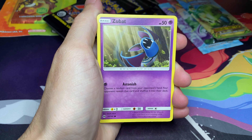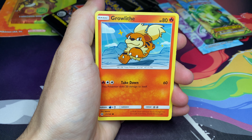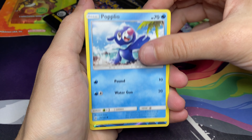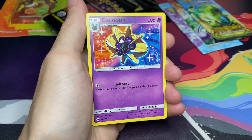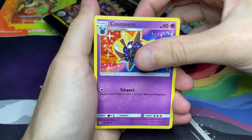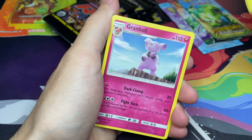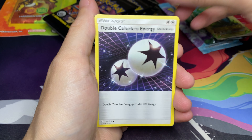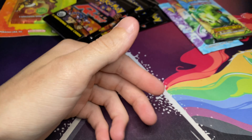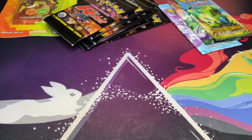This is the Sun and Moon Base, starting off with a Torkoal, Zubat, Grubbin, Growlithe, Popplio, a Reverse Common Dupider, and for the rare a Non-Holo Cosmon. We got a Darkness Energy, Metapod hanging off the tree, and Grumble ready to Grumble. Two more packs left, we got another chance at the Burning Shadows.